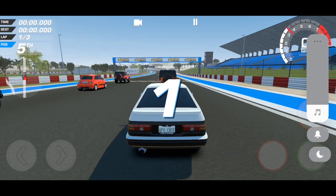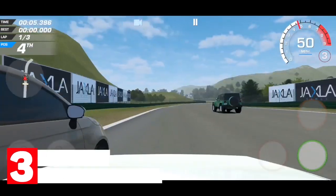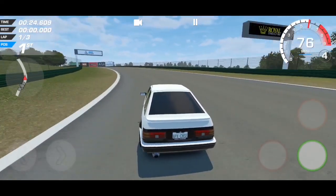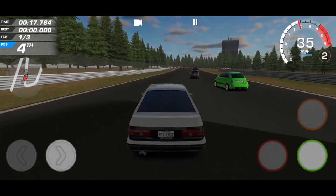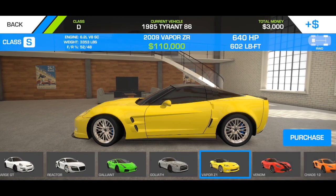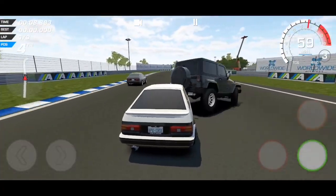Coming up next on the list is Apex Chase Racing. Take racing to the next level with this awesome car racer. Apex Chase Racing offers fast and intense fun racing against AI opponents across a number of tracks. Some of the game's features include various race tracks inspired by real-life locations, an extensive garage with over 35 vehicles ranging from JDM classics to American muscle cars, customizable options for each vehicle, smart AI opponents, and various control options. Overall, the game's graphics are genuinely good — it is a very fun racer. If you are a fan of car racing games, you should definitely give this one a try.